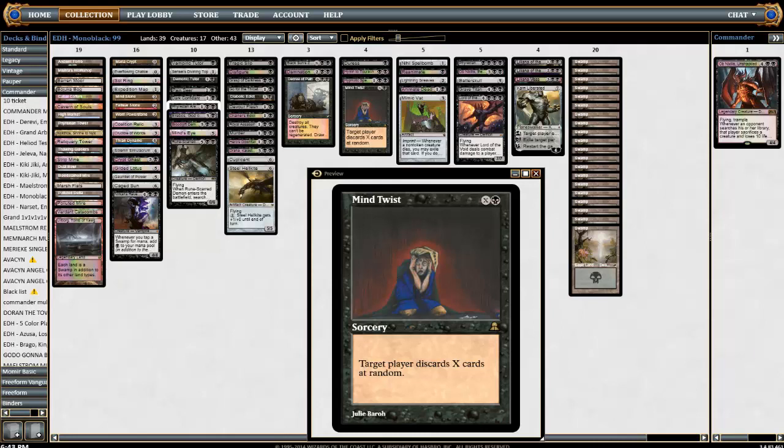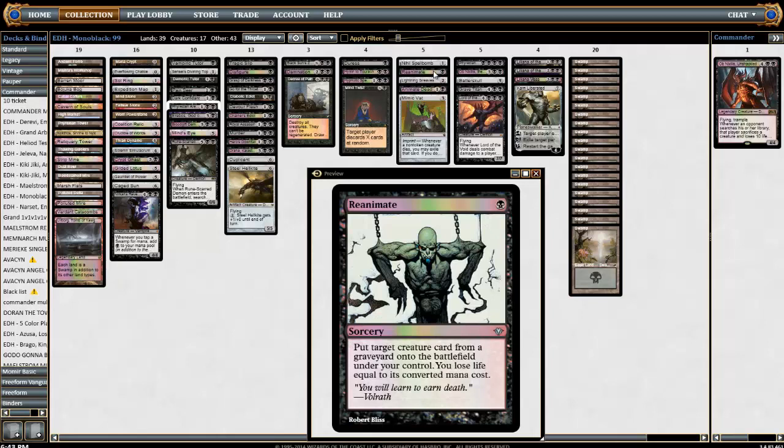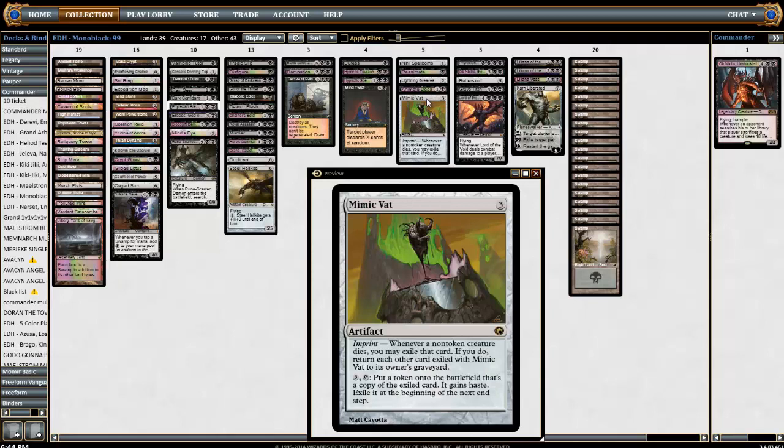Alright, so this is kind of a random pile: Nihil Spellbomb for graveyard hate — you don't want people reanimating things because you're definitely killing a lot of creatures. Going against some graveyard decks that are rolling around recently. Reanimate — reanimate your guys, their guys, whoever's guys, just take them. Lightning Greaves is a great card. Animate Dead is another reanimate spell. Mimic Vat is just awesome — you have so many removal and wrath spells, this card is very good. You can also play it turn one with Mishra's Workshop.